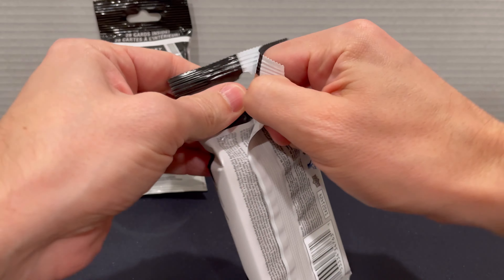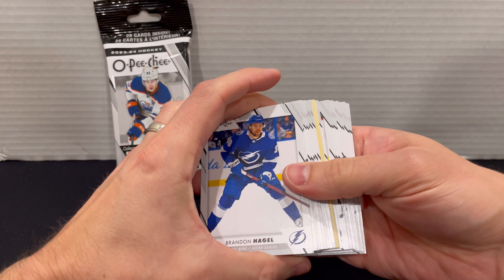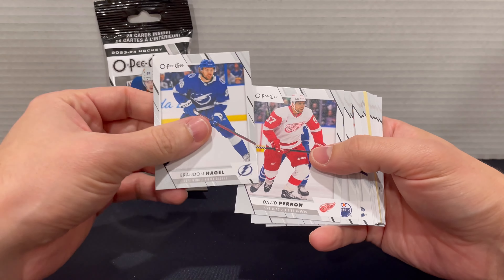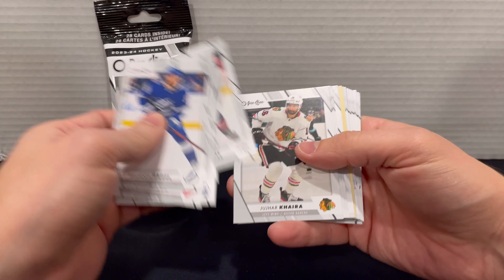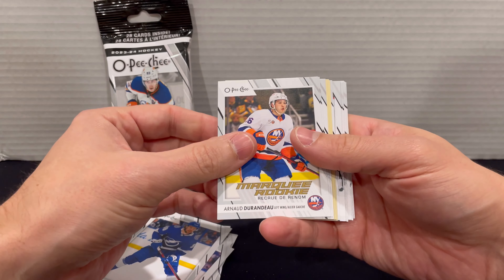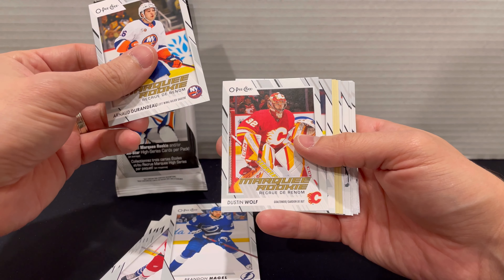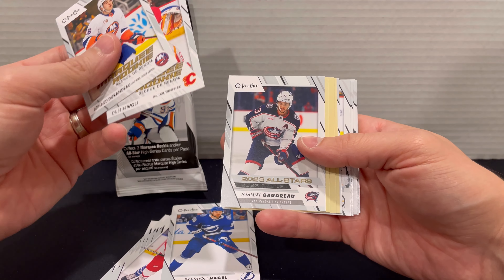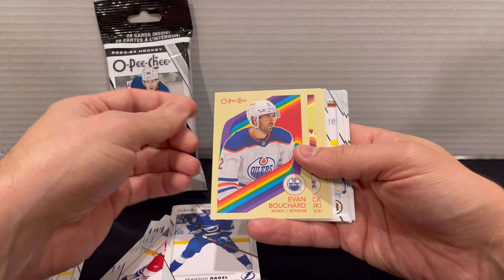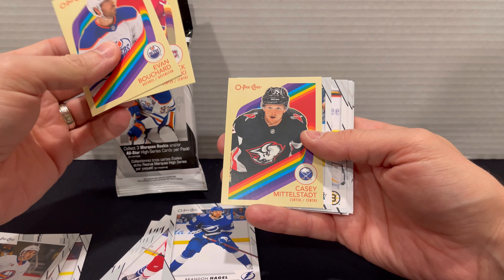Last pack magic, hopefully. Some kind of color variation would be nice. Still doesn't look like it here — I'm calling the back of those packs liars. Getting into the marquees: Arno Durando, marquee rookie; Dustin Wolf, marquee rookie; and Johnny Gaudreau on the all-stars. For the retros: Evan Bouchard, Nick Suzuki, and Casey Middelstadt.